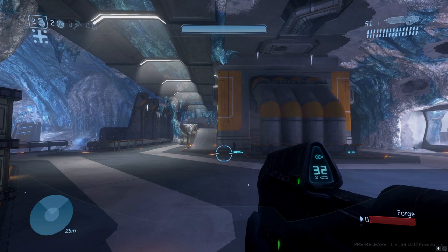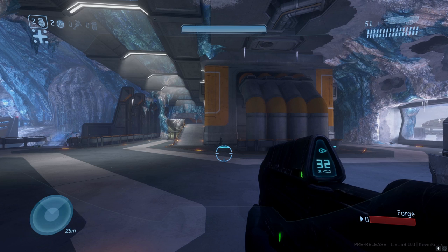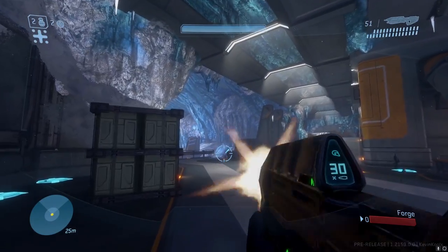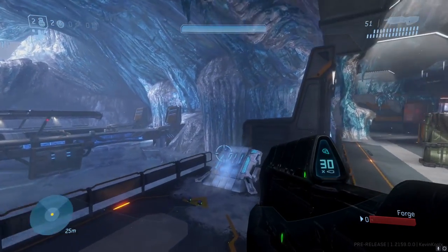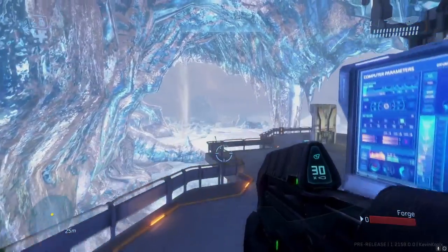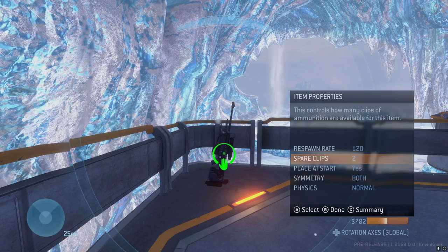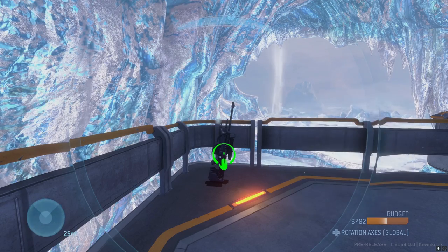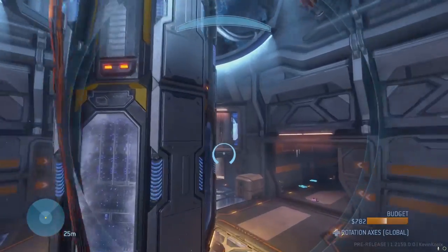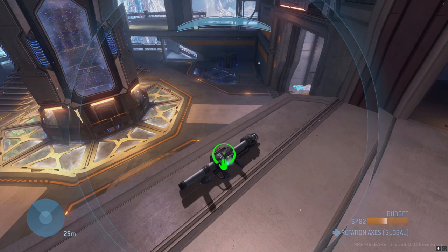The first thing you're probably going to want to know is where are the power weapons. This is a symmetrical map in a bit of an L shape, so one side works almost exactly the same as the other. You can use this man cannon to be launched to the center platform, which has the sniper rifle in the corner. The sniper rifle spawns every two minutes — compared to the normal three minutes — with two extra clips. Also keep an eye on the rocket launcher, which is on the other side of the center area. This also spawns every two minutes, but with no extra clip, just two rockets.